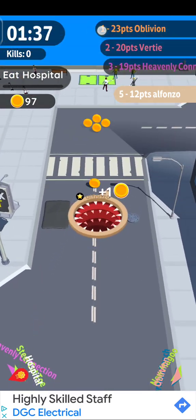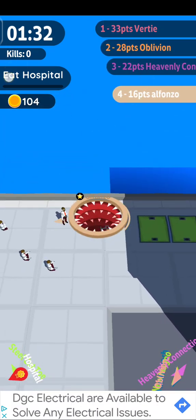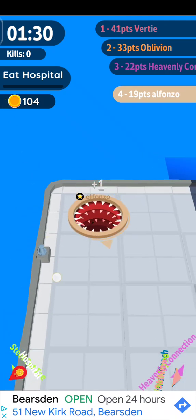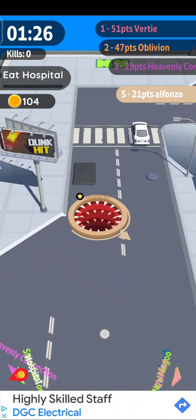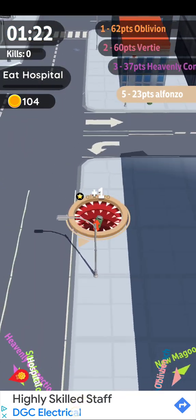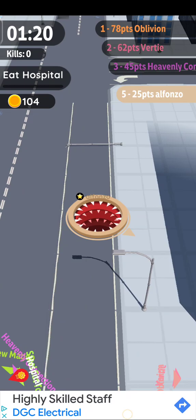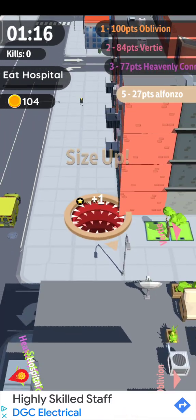Up here there's some people dancing and stuff — just eat as much as you can, get as many as you can. It says eat at hospital, so you need to find a hospital. Oh, I got a tree — I like to taste the trees!